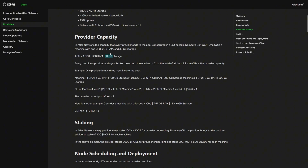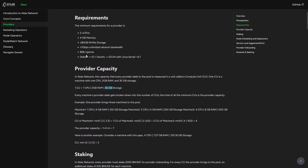Whatever you add to Atlas is going to be calculated against one compute unit. For instance, if your compute has four CPU cores, 80 GB of RAM, and 120 GB of storage, this is going to be classified as three compute units. But with respect to what you can onboard, the minimum requirement is what you need to take note of.